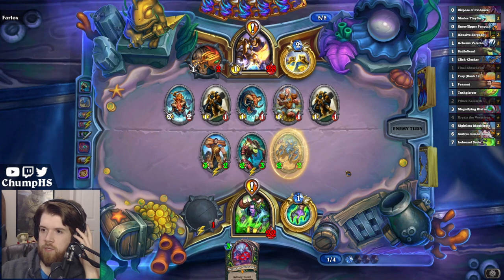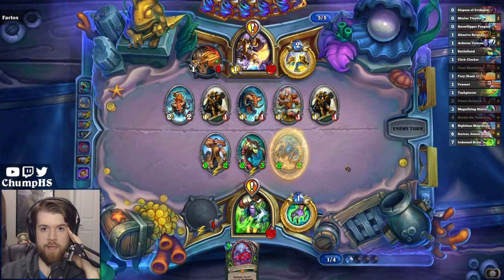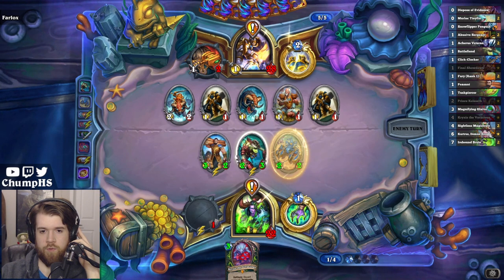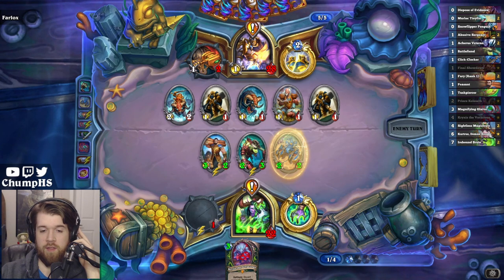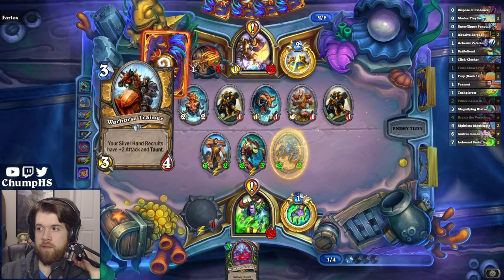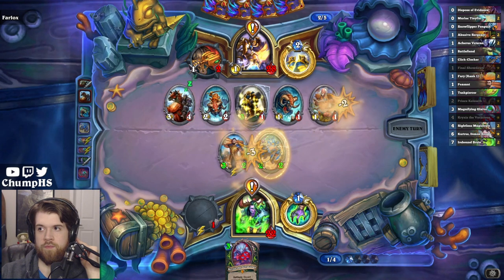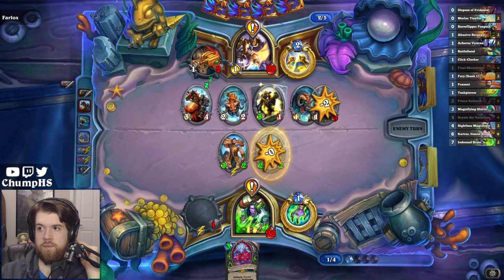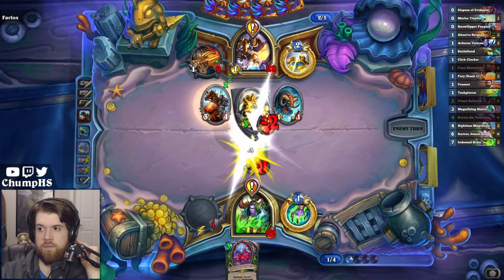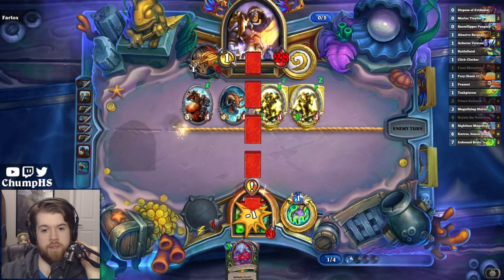Because I have Krixus I do think I'm still in this game. Without Krixus my hand would look pretty terrible. Also, if for some reason they choose to let Peasant live here - they're just more afraid of this stuff, or they want face damage - if they let Peasant live, I can get another quest for Auk next turn, which is obviously pretty unlikely. Peasant does not live, which is not surprising, but it could have.